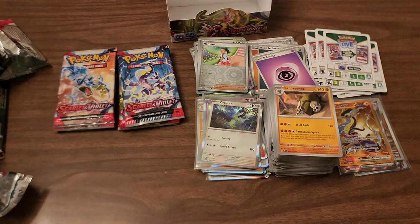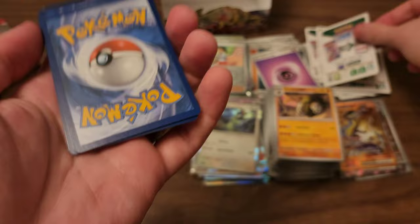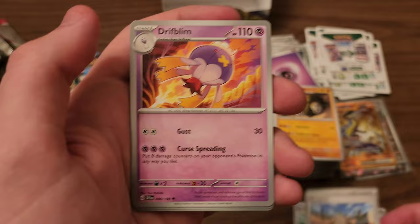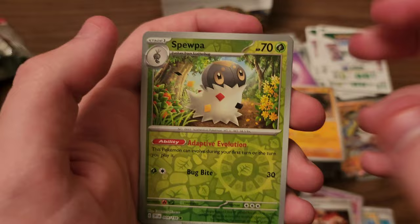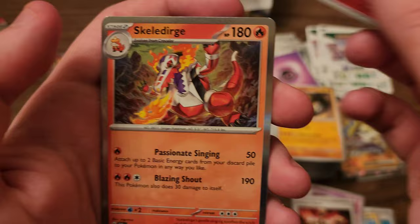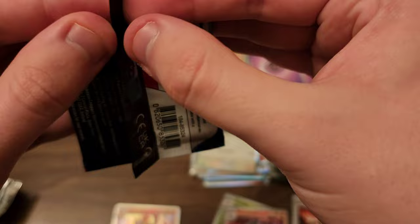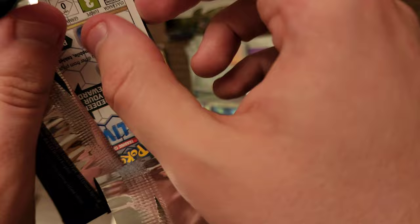Jumping right back in with another Terragera pack. We got a Tropius, Pokeball, Rotom, Palpad, Mesagoza, Drifblim — nice artwork, I actually didn't really look at that the first time I pulled one — Defiance Band — I swear that still looks like a Sandile to me. Spidops is our first reverse. Houndoom — that's a really cool looking Houndoom card — is our second reverse. And our rare is another Skeledirge. Moving on. I feel like if it was the first time I pulled that card, I would have dwelled on it a little more. But since we already pulled one, we're just moving right along.